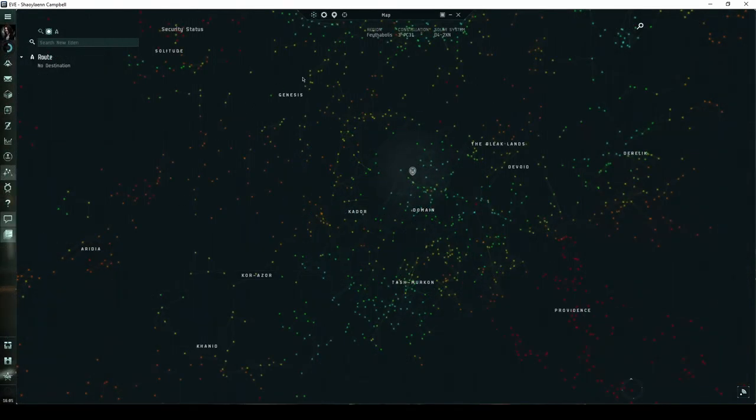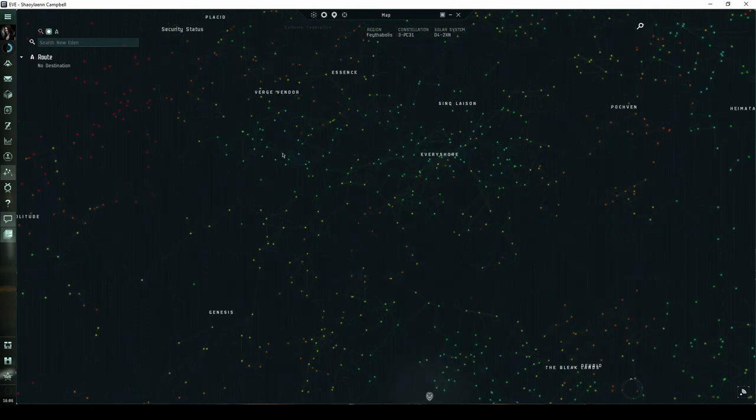The Blood Raider Human Farm is a combat signature found in all systems with a security status of 0.9 and higher throughout the western regions of Amarr space. This includes Genesis, Kador, Korazor, and Kanad. There are actually relatively few systems where this site can spawn.